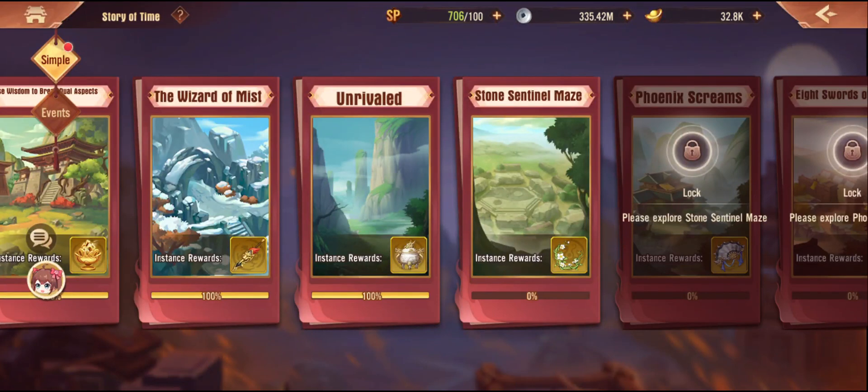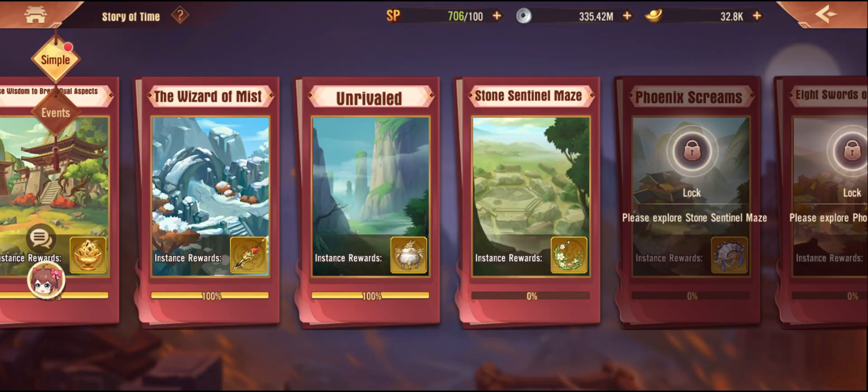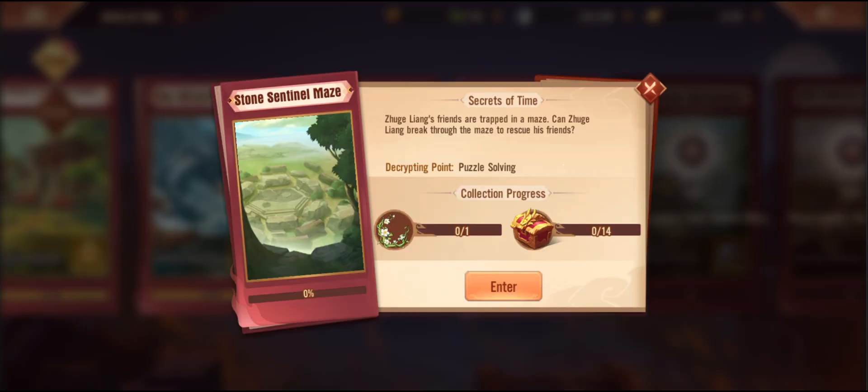Hello, welcome back everyone to another Story of Time perfect guide. I'm your host PB, and today we are going to be doing the Stone Sentinel Maze. If you haven't already checked out the previous one for Chapter 8 Unrivaled, make sure you go and have a look at that one — that was pretty easy.